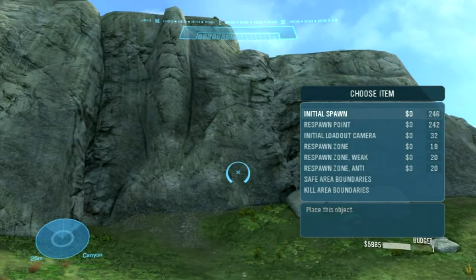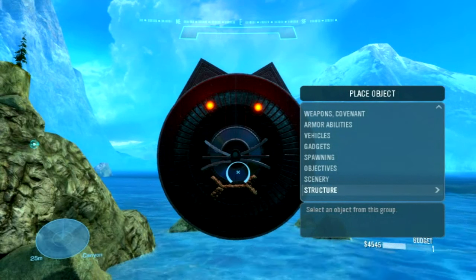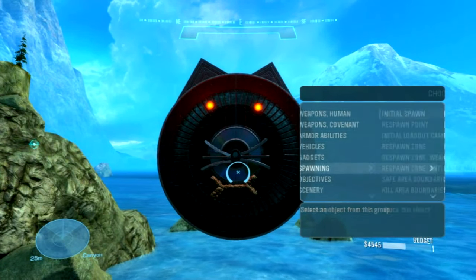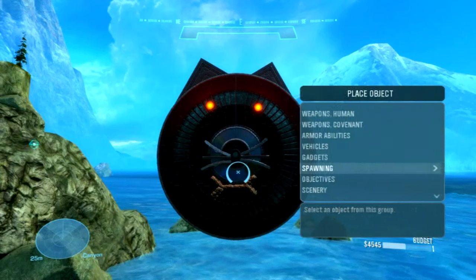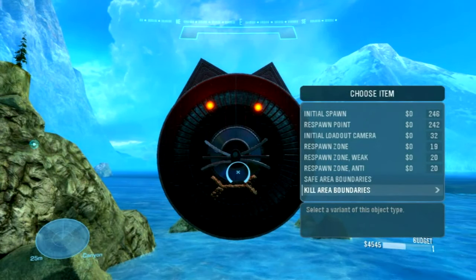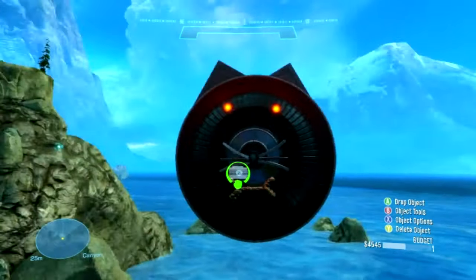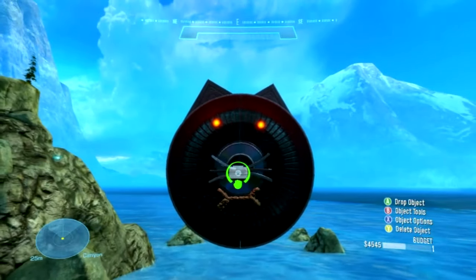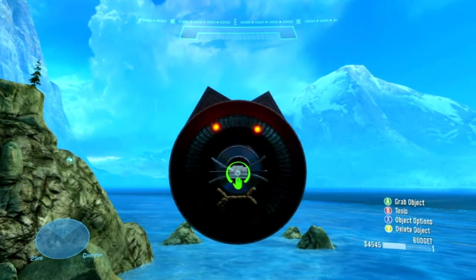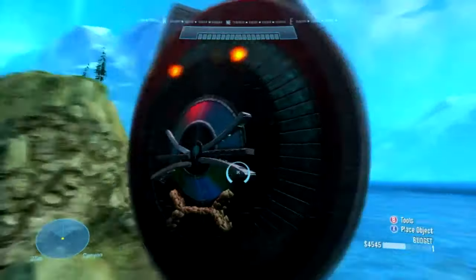It's a way of preventing campers. Anyway, evil cat face I made real quick — just to show you about the initial loadout camera, which I went right past twice. If you want everyone to know you hate cats, stick it in front of an evil cat face, and as they're choosing their classes they will see the cat.